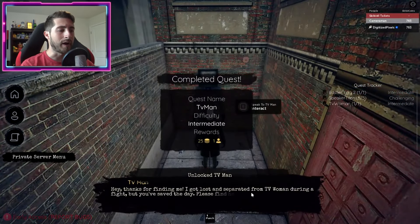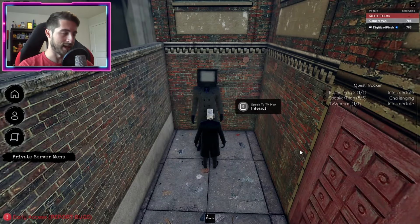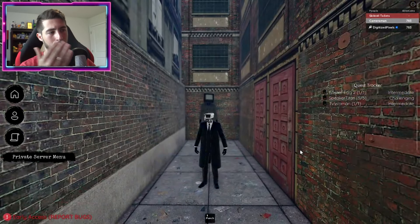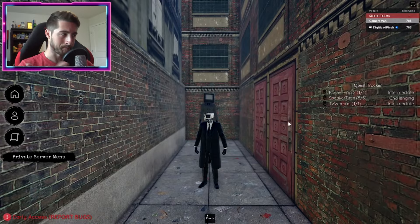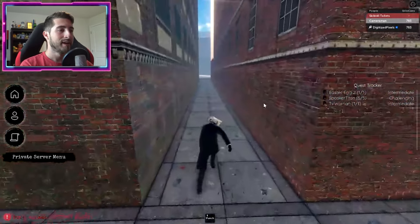Go ahead and talk to him. He says: 'Thanks for finding me — I'm lost and separated from TV Woman during the fight, but you've saved the day. Please find her across the city.' Now, you do not have to do TV Man's quest to get TV Woman, but it does go well with the story.